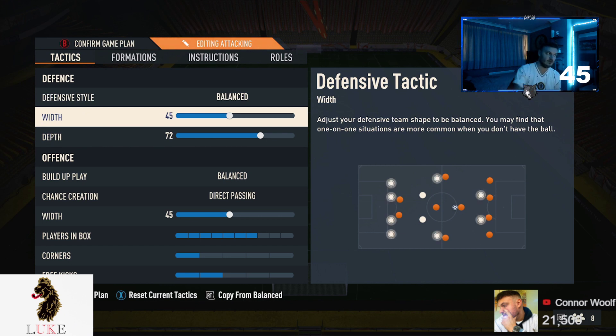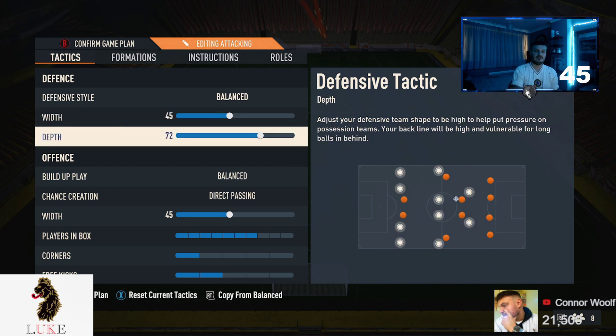The width is 45. For those who've been watching my FIFA 23 tactics videos, I normally play 50, but this year because of how the defending is, I really want my team to be more compact — so anywhere from 40 to 45. The more compact you are, the easier it is to cover for the chip through balls over the top, which this year are extremely overpowered. Make sure you watch out for them. Depth is 72.